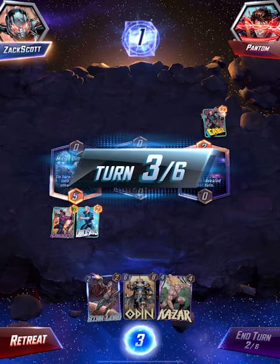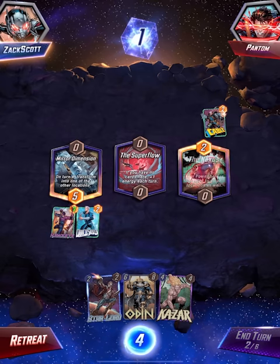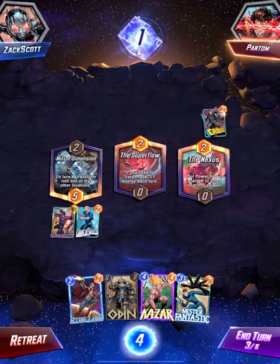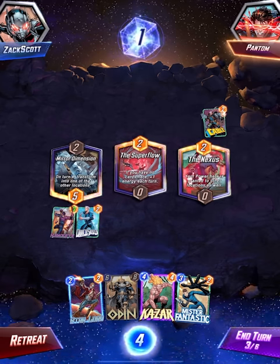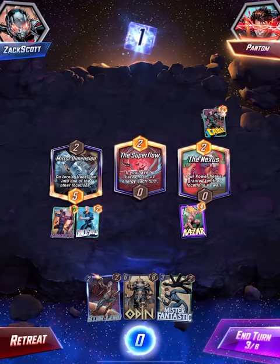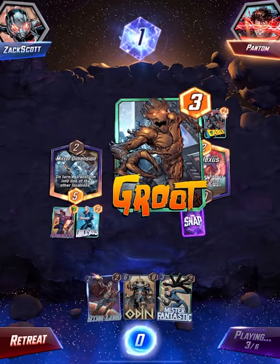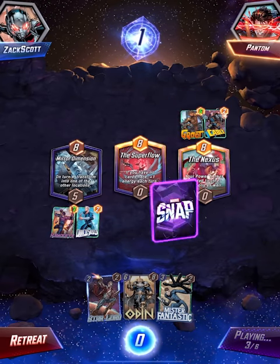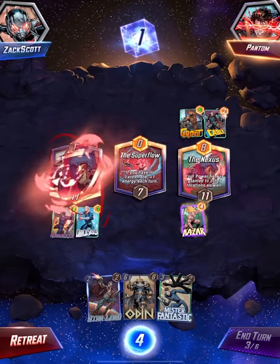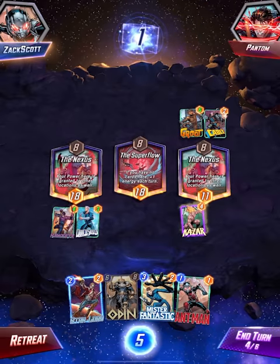He's going to take one of my cards. Your power here is granted to other locations as well - this could be really messy. Kazar: your one-cost cards have one power. These locations are wild. What does Groot do? If your opponent played a card here this turn, plus three power. The Nexus: your power here is everywhere - absolutely wild.